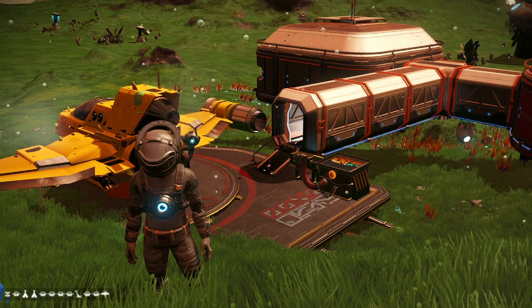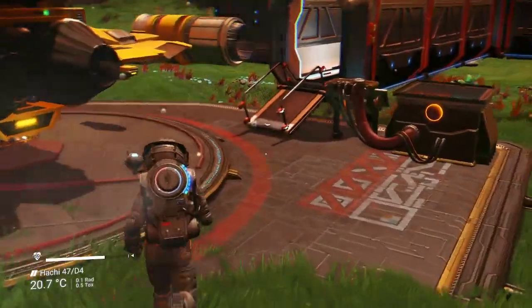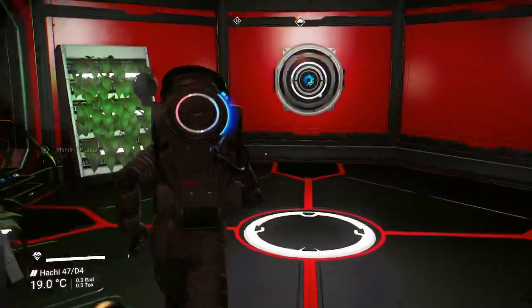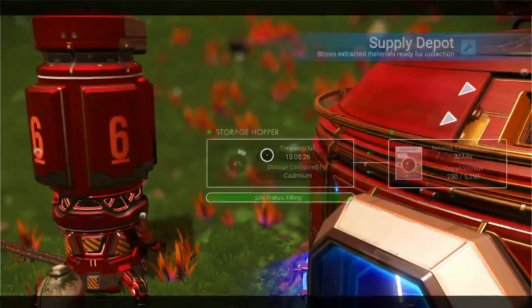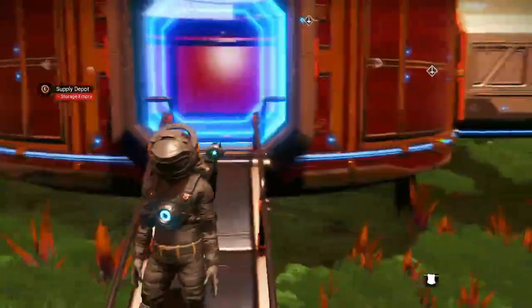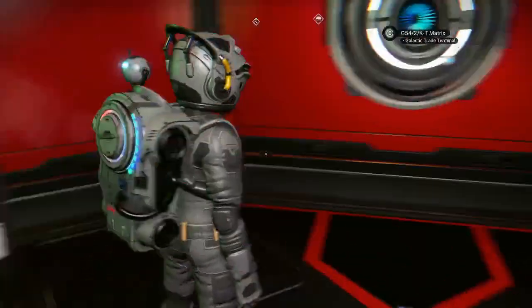If you have different names for those symbols, let me know what you use and maybe I'll change that. Let me tell you what I have in this base here. If you decide to stop by, there's some carbon. You step out the door and look to your right — you can get some cadmium. It fills up every 15 hours or so.